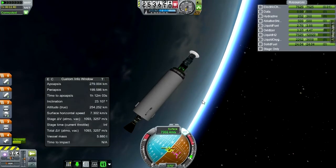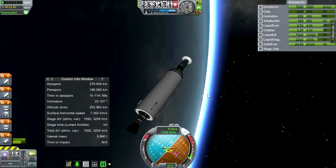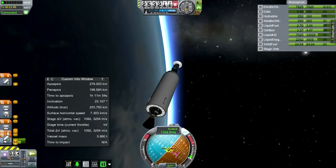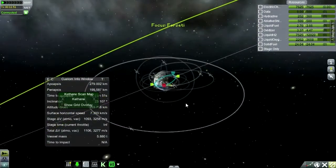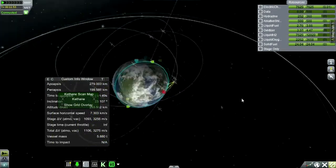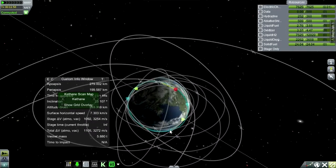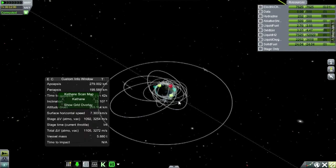Not quite as good an orbit as I wanted to get — 280 by 200 km, 21.3 degrees inclination. That should be okay. I'm going to prepare the RCS rockets for the second burn of the third stage, but we'll have to plot for that. We're 1.7 degrees off — that's a little bit much. I don't think we can burn at either node to correct that.